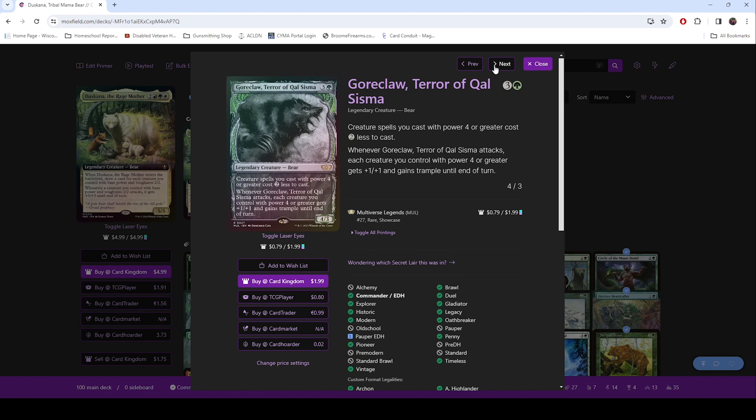Goreclaw — just an awesome bear to have in the deck. It makes any of your big stuff cost 2 less, and getting trample is just awesome for any deck that's trying to go big.